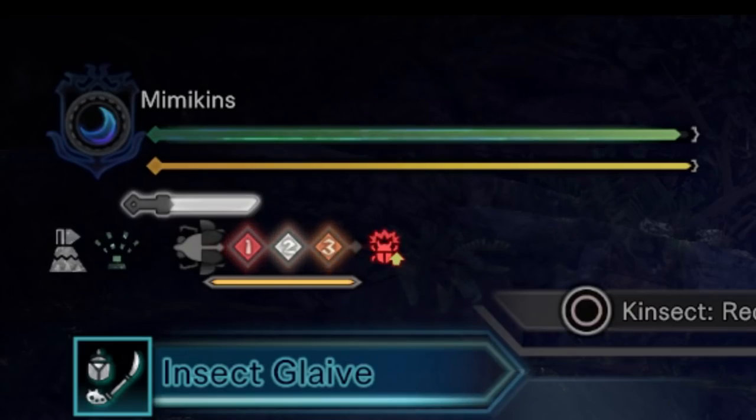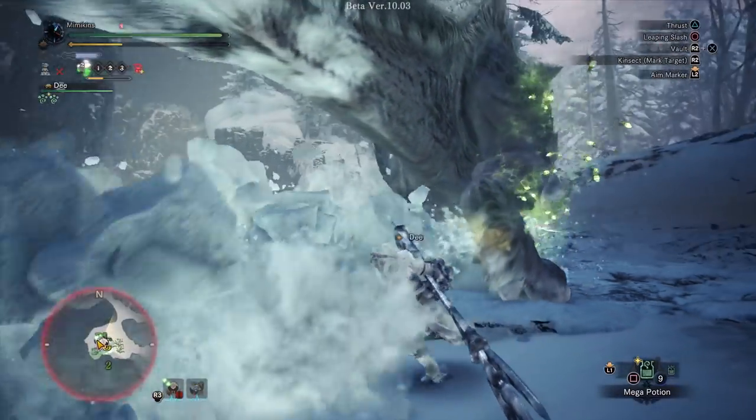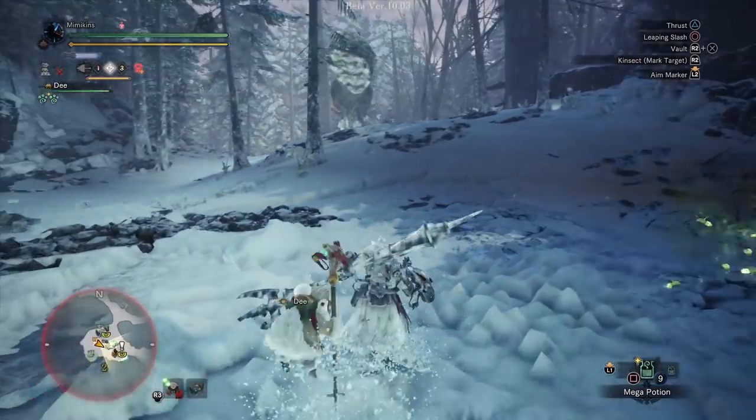The different coloured extracts are obtained from attacking different parts of the monster. Red gives attack and is usually acquired from the head. White gives movement speed and is usually acquired from wings and legs. Orange gives defence and some knockback resistance, usually obtained from the body. Green is usually from tails and provides a small heal. If you collect all the extracts at once, the buffs are even stronger.